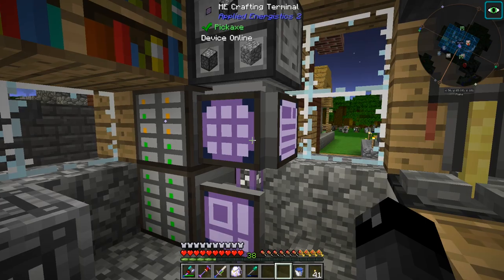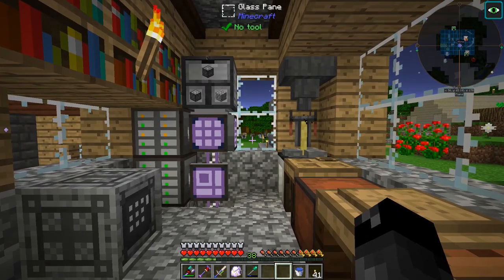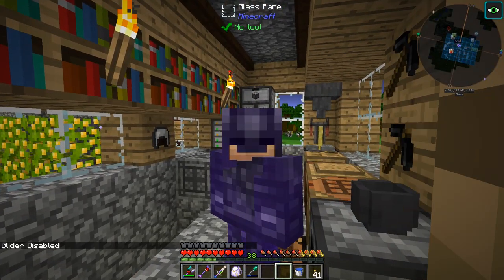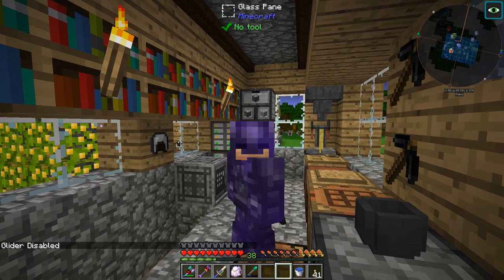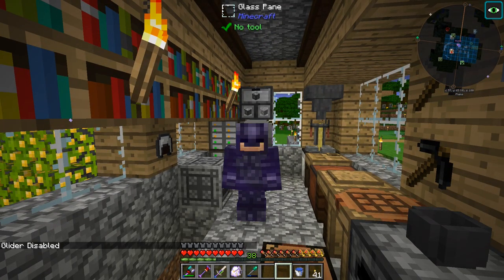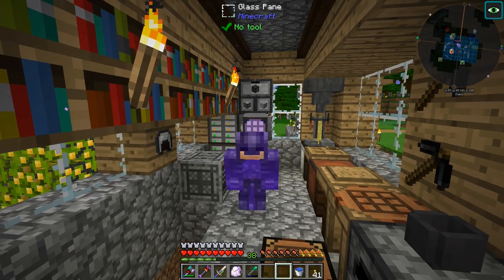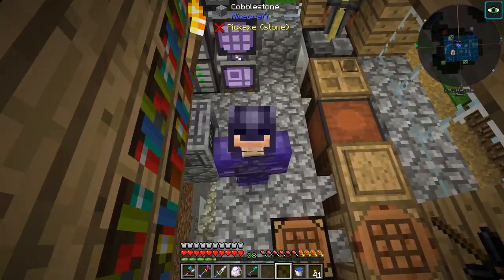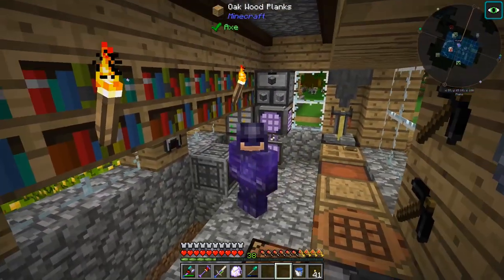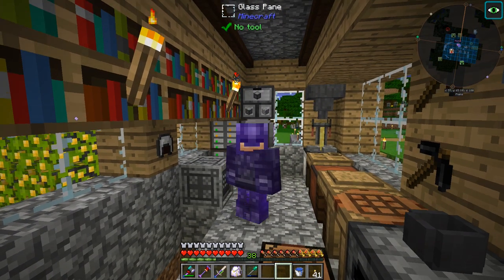Nice. So we got ourselves a spawner, we got ourselves a way to kill the monsters. We're going to need a way to collect the drops and all that kind of stuff. And I was just noticing the time, my goodness, where did all the time go? We're going to go ahead and wrap it up here for today. Next time we'll check out making up the item collection and the spawner room and all that kind of stuff — so that'll be a lot of fun. Anyway guys, that's it for today. Thank you guys for watching — remember to leave a like on the episode if you liked it and we'll see you next time. Thanks for watching guys, bye-bye.